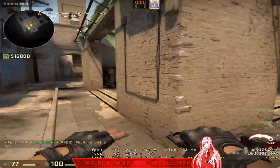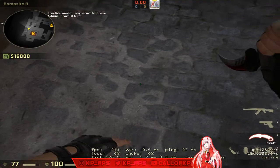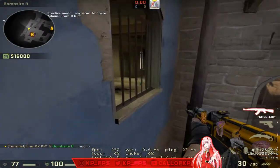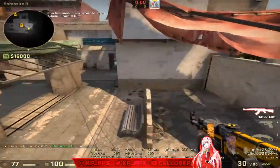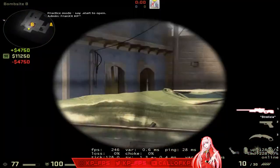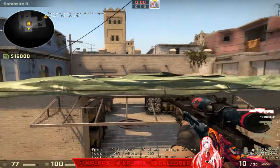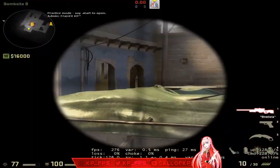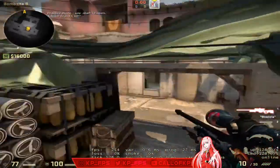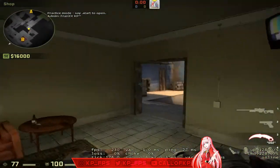There's a cool boost: have a teammate stand here, boost on his head, and you should be able to see into apps and kill people through the window. Another boost: teammate stands on top of bench, you stand on his head, you can see into apps — recommend an auto or AWP. Another boost on site: have your teammate stand there and you can peer through cat and shoot people.